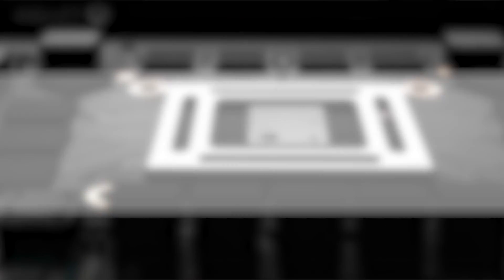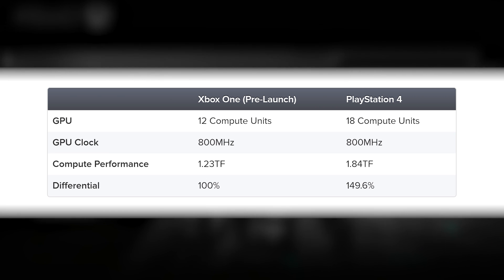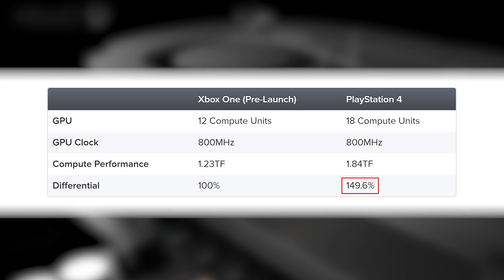When the Xbox One and PlayStation 4 specs first leaked, it showed a big gulf in GPU power between the two — an extra 50% of graphical power.